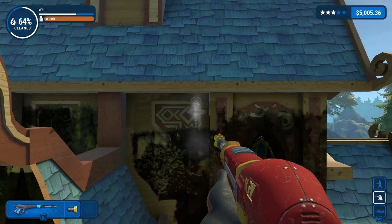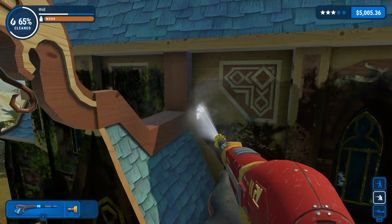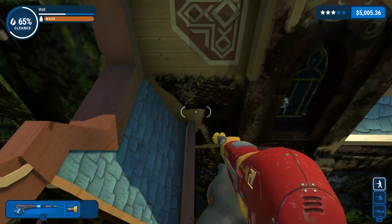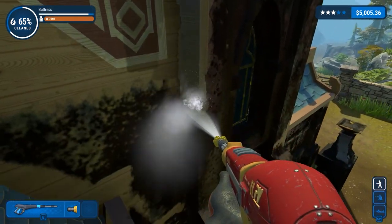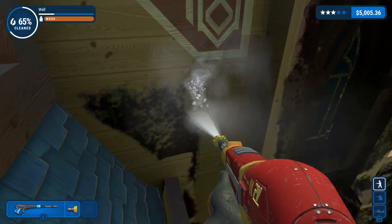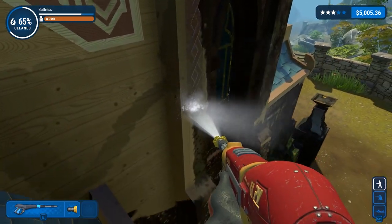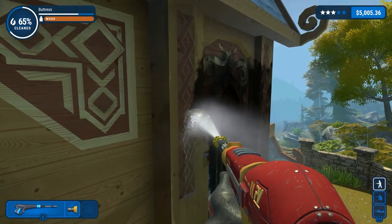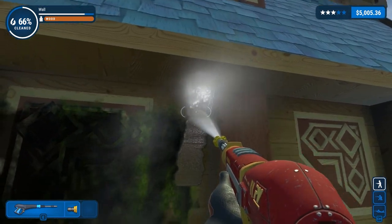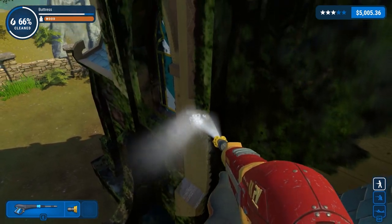Now that we've cleaned that, we're going to work on this central section. I'm hitting it with the standard 15-degree yellow nozzle with the long extension — not the extra long, that would be unnecessary. We'll clean here, actually jump down and work right here. A lot of what we're doing now is going to be flat surfaces with the odd little bit of detail. We've got the buttresses, and then we'll do the same over here and use the scaffolding.